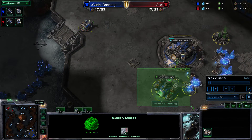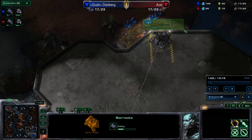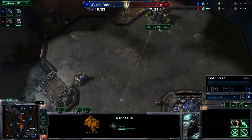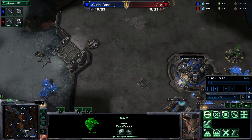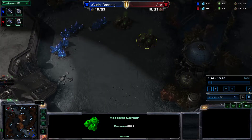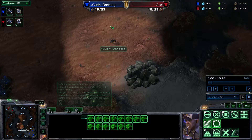It's going to go depot into gas before barracks. I always put the barracks at a place that denies a reaper from coming in, because that's just one less spot you have to worry about defending later. So I put my barracks up here for this map. At 17 supply I send an SCV across the map to scout — to see if he's going to take his expansion quickly, get a factory first, or take extra gases.